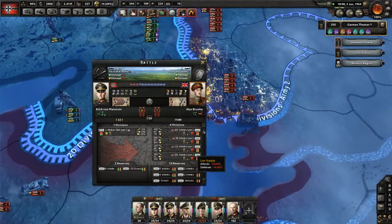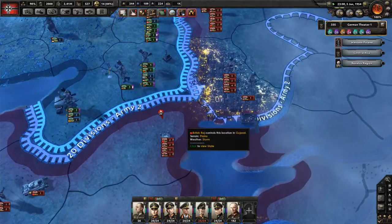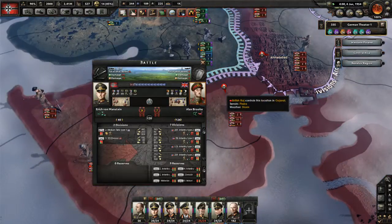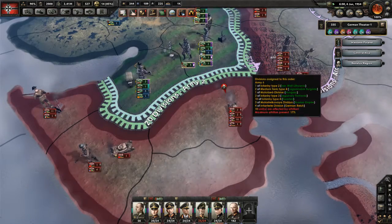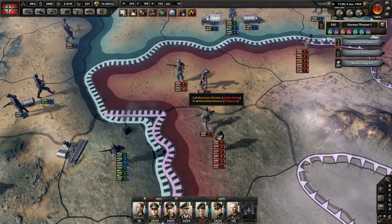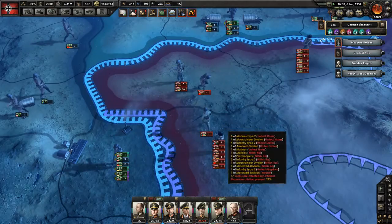Judging by the fact that a lot of troops are allowed supplies, although they do have a lot of divisions. But you never know, maybe they will do it at most. Here are some fresh American troops — they take absolutely no attrition at all.